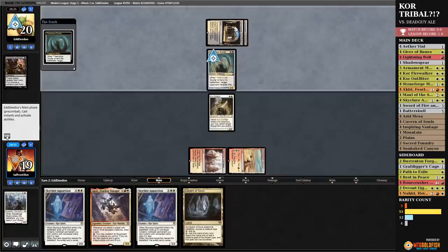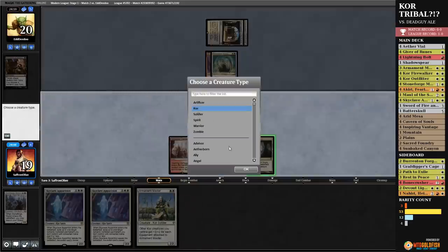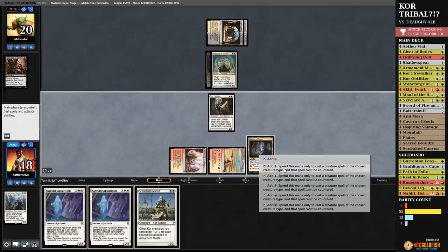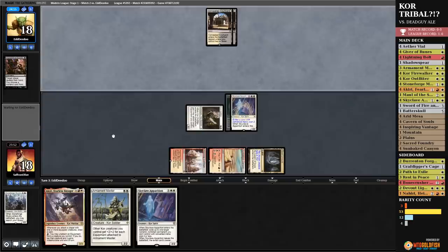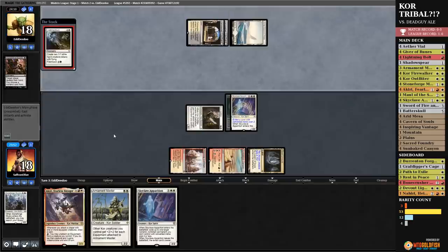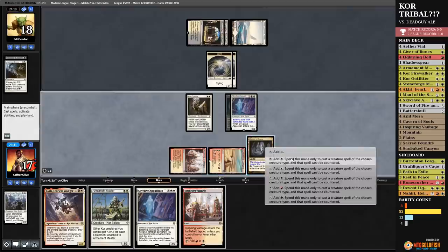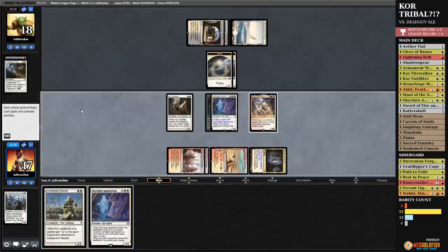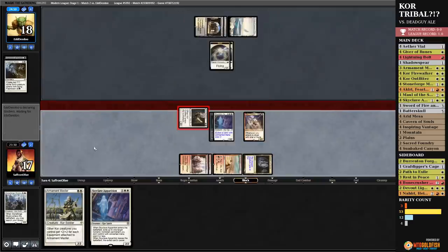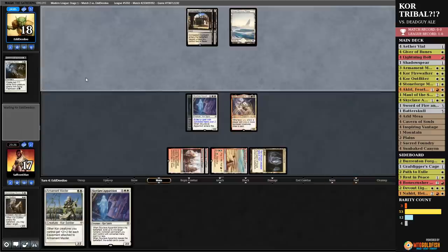Opponent: Tidehollow Sculler. Well, we get to snag this Sculler with a Skyclave Apparition and get back whatever our opponent takes. So that's not the end of the world. Takes Akiri. Opponent passing. Well, if we ever get equipment, it's going to be sweet. Skyclave Apparition — snag the Tidehollow Sculler, get back Akiri, hit you for two. Snow Covered Plains, Lingering Souls, and passes. Lingering Souls is actually kind of an issue. Play Akiri — we're going to need some equipment. Inspiring Vantage — we will get in with a Core Outfitter. If our opponent trades two-for-one, we're fine with that. I don't think we can beat four flyers, so this trade is kind of reasonable for us.